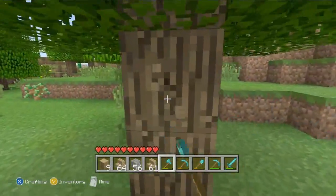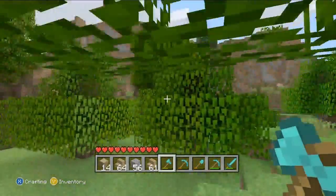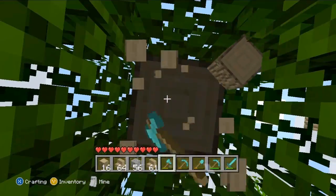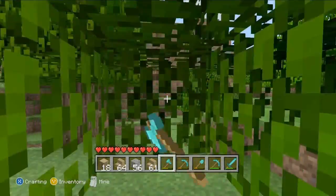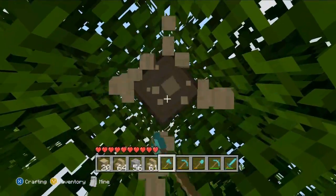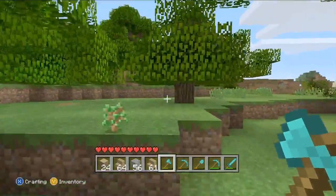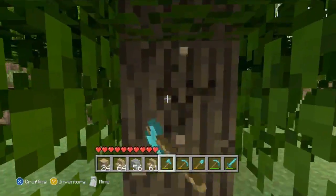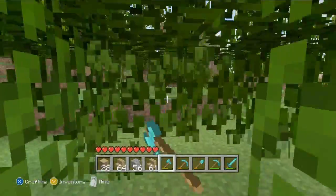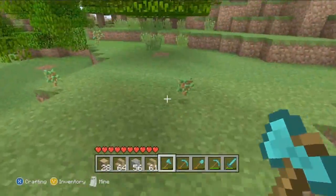Wood is the most needed material in this game — that and food obviously, well not if you're playing on peaceful. Just going to collect a lot more wood because we're going to need it. What I'm going to do next time is build a tree farm close to my house — that way I can be even lazier. I always collect the saplings so I can replant them after anyway.